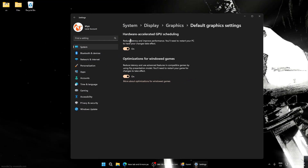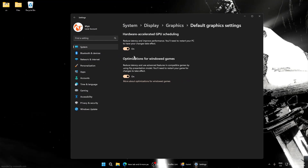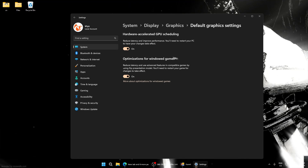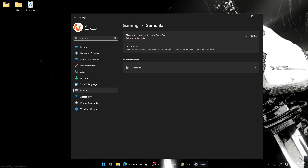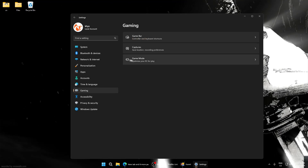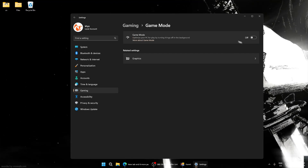On Windows 10 you will only see Hardware-Accelerated GPU Scheduling, but on Windows 11 you can check additional options. Click Gaming, go to Game Bar and make sure it is disabled. Go back and go to Game Mode — make sure it is off.